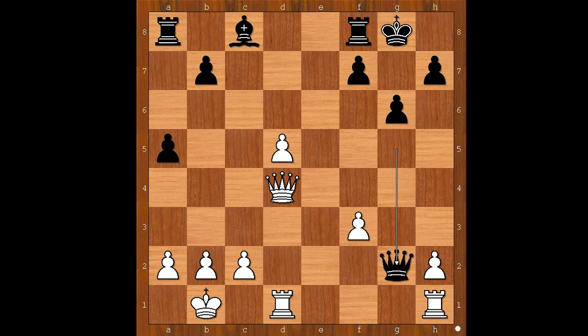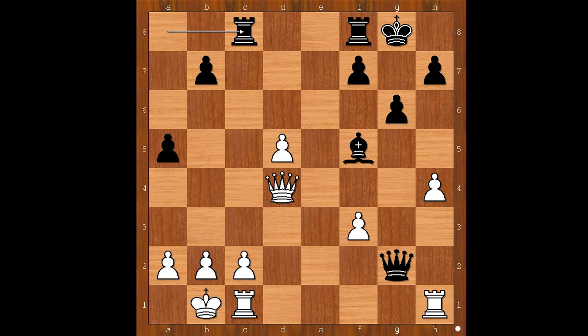King to b1, queen takes on g2. White to move — this is a very interesting moment. White played a move he had wanted to play many moves earlier: h4 intending h5. Bishop to f5, threatening queen takes on c2 check. Rook to c1, rook from a to c8. Three attackers, two defenders — adding one more defender.